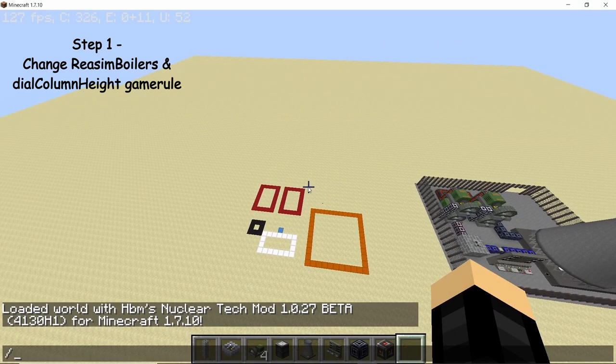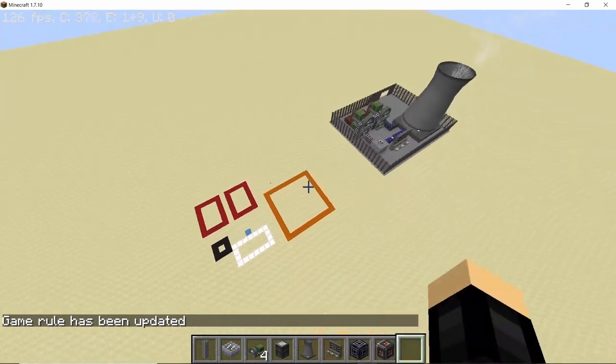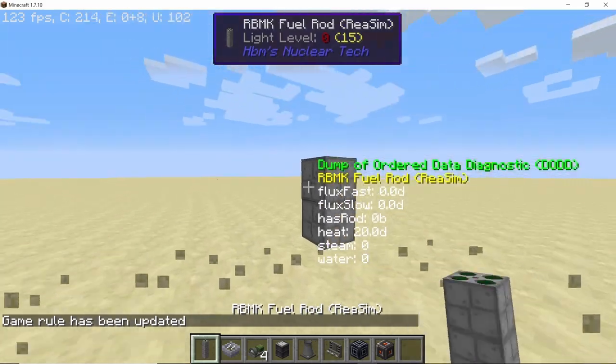Like every other NuclearSim video, we are going to start by changing a simple game rule. Set the 'dial VR sim boilers' game rule to true, because if it's false your reactor will just explode — it won't be able to output any of the steam it's producing. The next game rule to change is 'dial column height,' and we are going to set it to 2, since we want the smallest possible RBMK height.